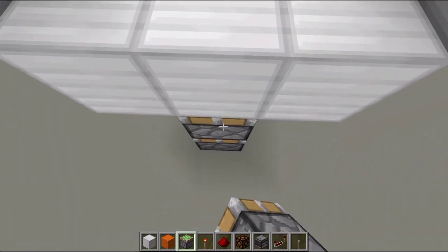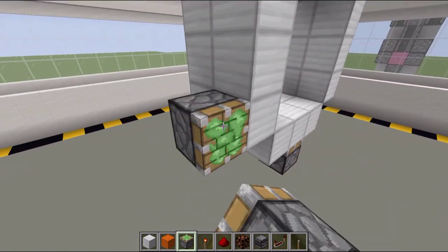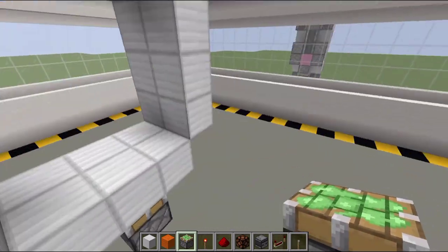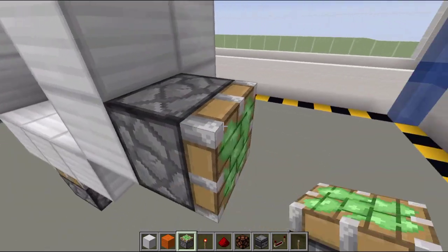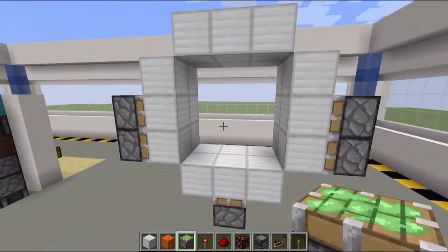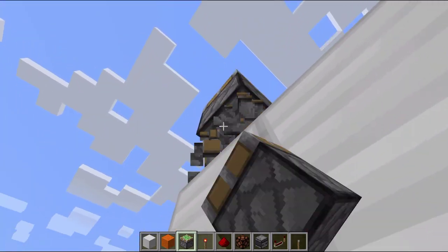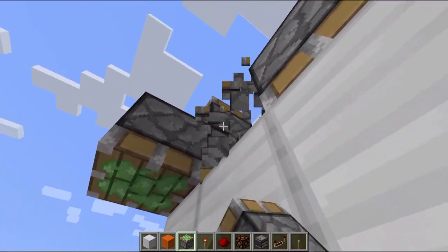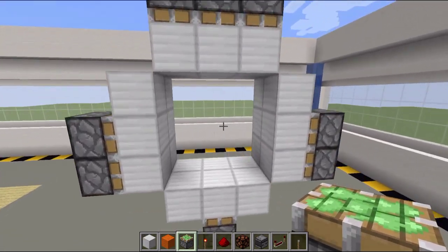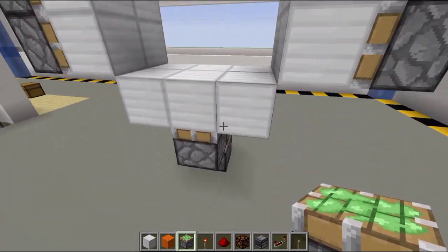Place the piston in the middle — destroy the bottom first. Then place some temporary blocks, and place two sticky pistons on each side. On the top, place three sticky pistons facing downward: one, two, three. Now we have all the pistons set up. I also forgot one here — place a double piston extender right there.